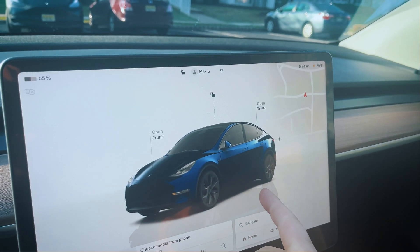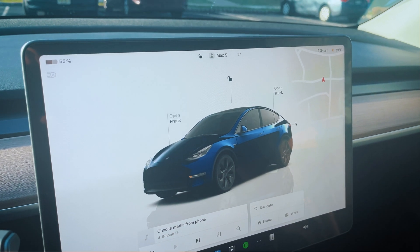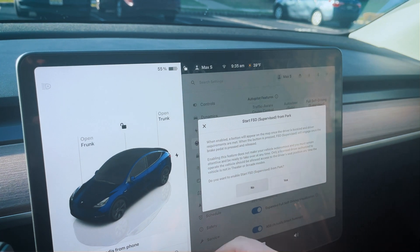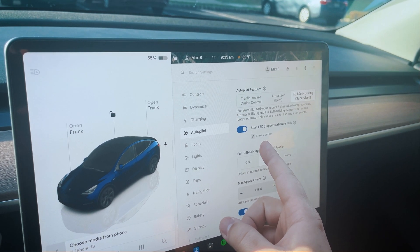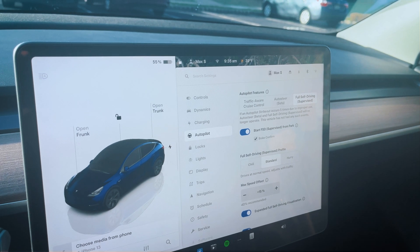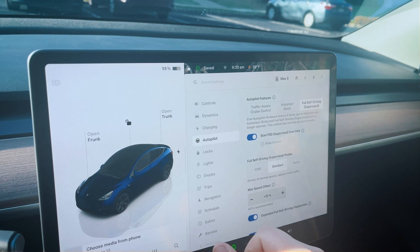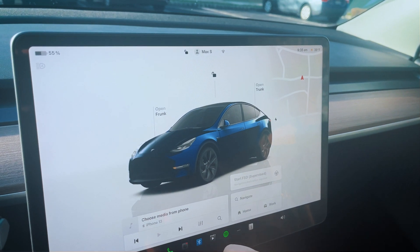Right now I don't have the button to start driving on FSD. To get the button to show up, you have to go to Settings, Autopilot, Start FSD Supervised from Park. You turn that on, agree to the warning, and it automatically takes this brake confirmation. Now this Start FSD button is showing up on the main screen.